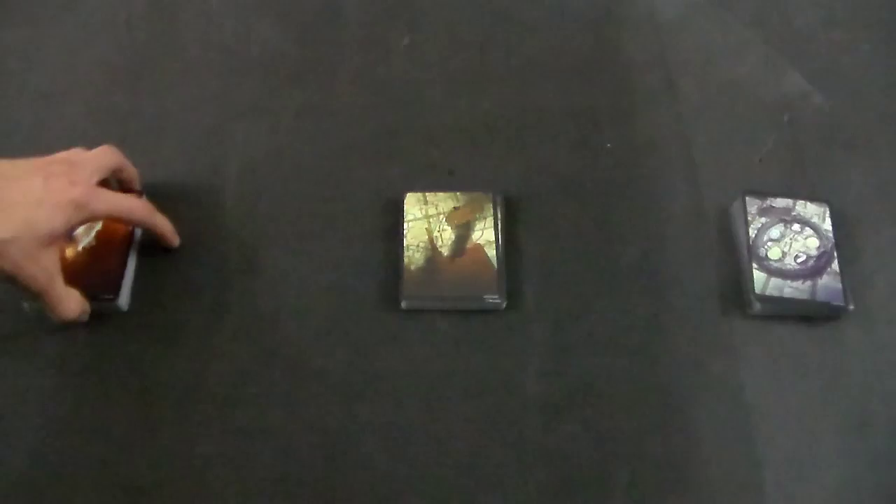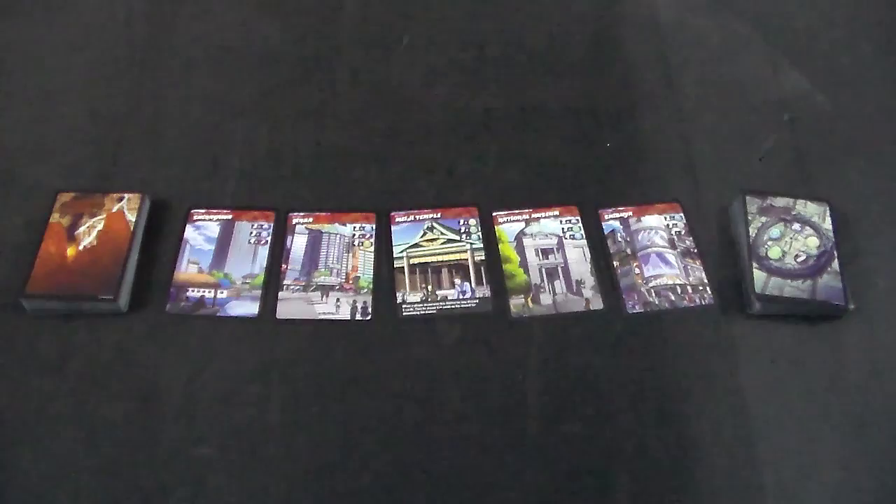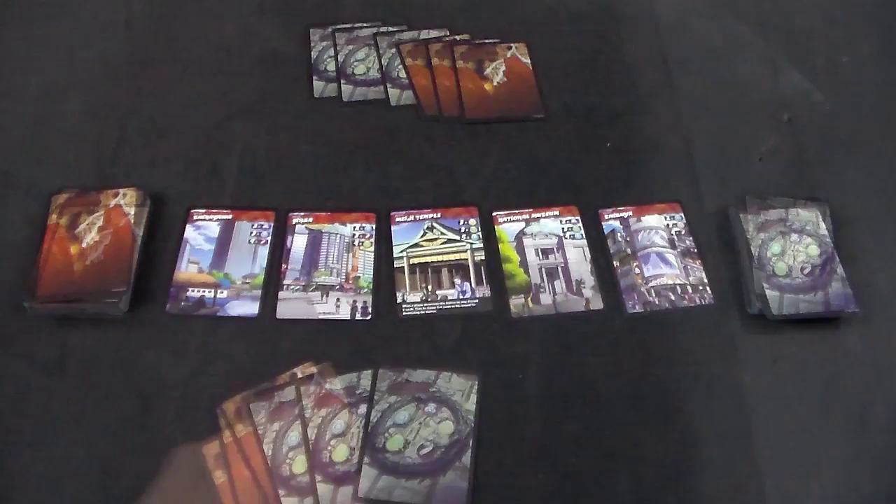To set up the game, take the district deck, shuffle it up, and put five cards face up in the center which will make up Tokyo, then set the district deck to the side — you'll need it later but not right now. Place the event deck and the character deck off to the sides. Each player will get three cards from each deck — so three events and three characters.